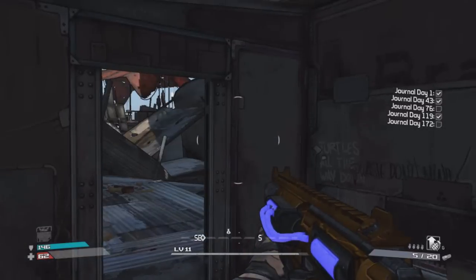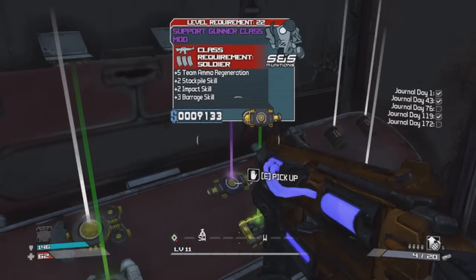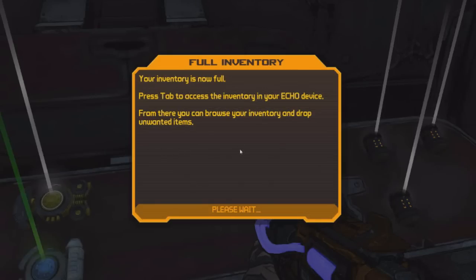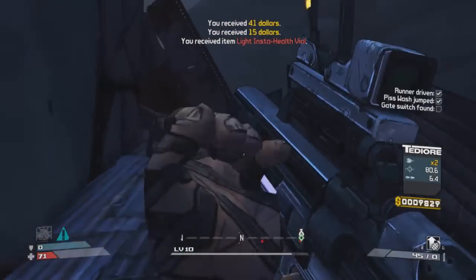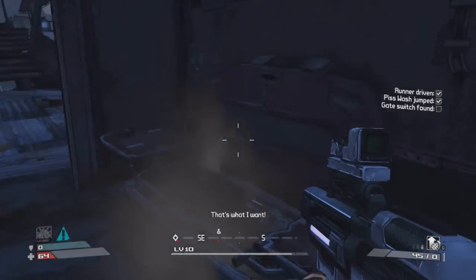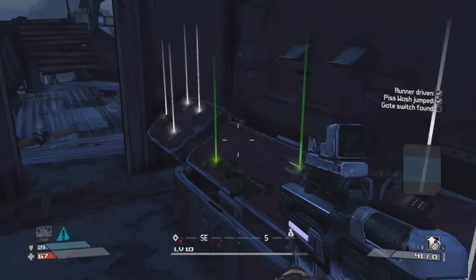Alright, I'm back here farming this chest again to show you what other stuff you can get. As you can see, I got a purple Soldier class mod when I'm only level 11 — that is so amazing! You can get a lot of stuff from this chest. I'm back here farming it once again and I think I get two greens this run. I end up selling that Soldier class mod because I can't use it since I'm playing Brick, and I get a lot of money from it.